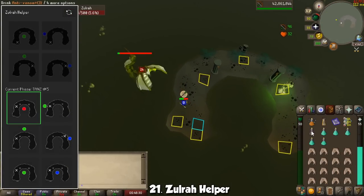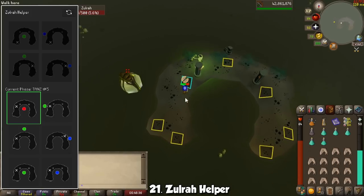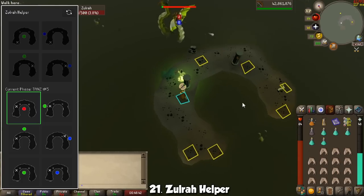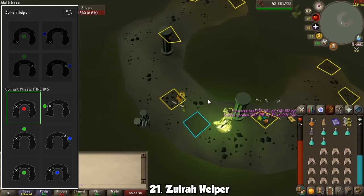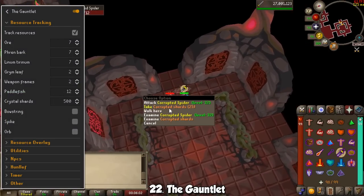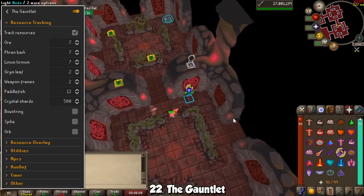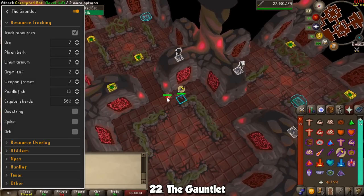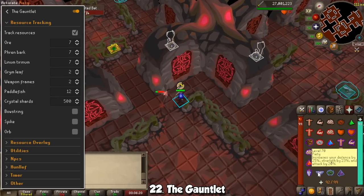The first boss-specific plugin is the Zulrah Helper. I have three Infernal Capes and I still get confused as to what to do at Zulrah and where to stand. This plugin makes it much better, but you need to manually select what phase Zulrah changed to and where it spawned for the plugin to tell you where to go next. It will appear on your sidebar whenever you are near Zulandra. The next one is called the Gauntlet — it completely changes the way you run through this place to get to the Hunllef. You can highlight resource locations like rocks, trees, and farming spots, and even tell it how many resources you need before heading to the final boss.